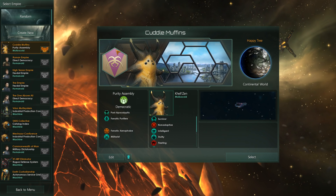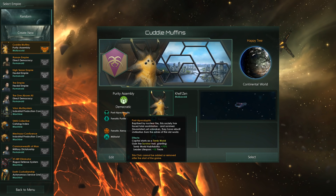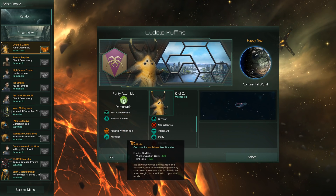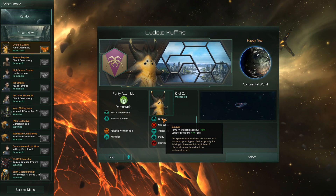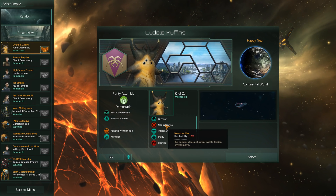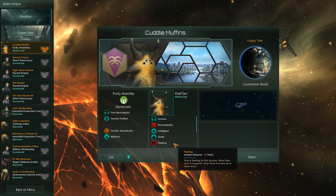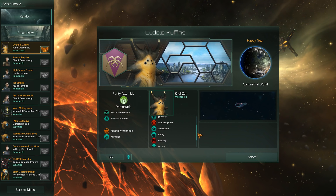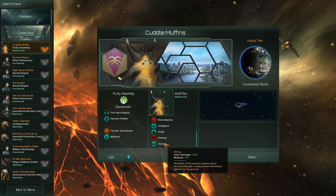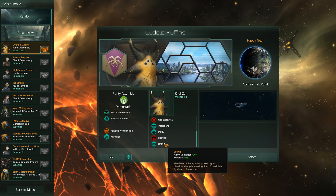The Cuddlemuffins are by far the cutest species in space, except for the small fact that they are A) post-apocalyptic, B) fanatic purifiers — they hate other Xenos — and on top of that, they're all militarists. They are survivors, which means they have Tomb World habitability, and they're non-adaptive. Habitability minus 10, doesn't really matter. Intelligence makes them great at science. Thrifty for that energy bonus. Fleeting, because they don't live very long, which offsets with the survivor bonus. And strong for mining — not that we really need that. Maybe we'll go robots.